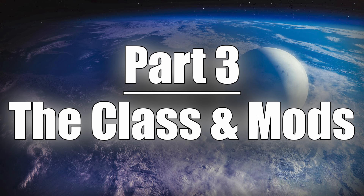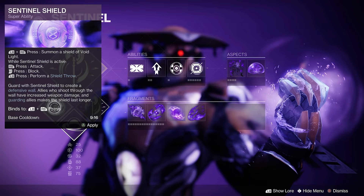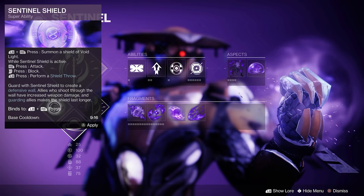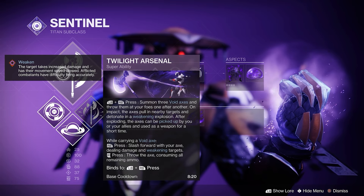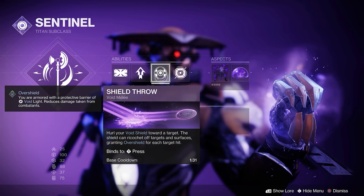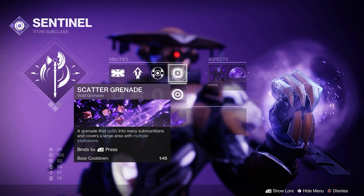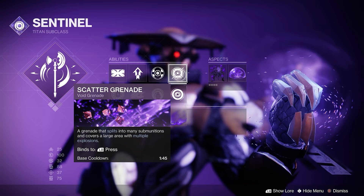Part 3, class and mods. We're on Sentinel of course, and for our super you can run Sentinel Shield to synergize more with our exotic arms, or you can run the new Twilight Arsenal because it hits harder and is more fun. For our melee, I recommend Shield Throw for more void damage and its range. For our grenade, I recommend the scatter grenade because it has a decent cooldown and these things hit kind of hard.